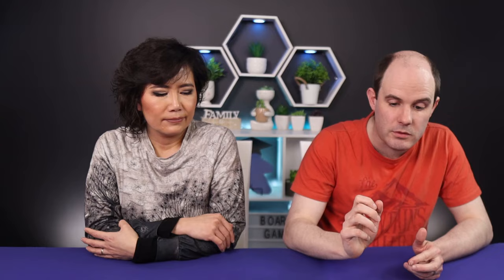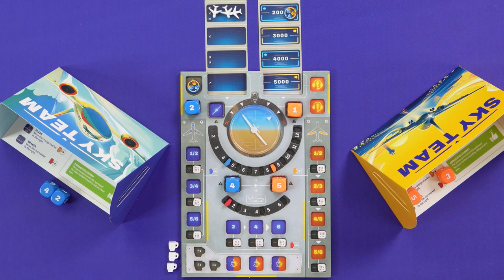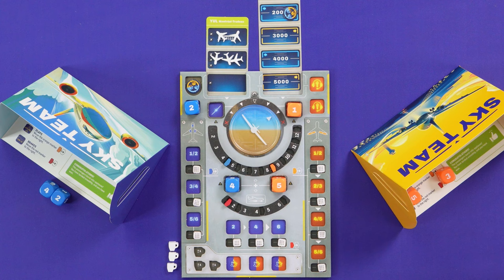I deliberately placed that early so Taren can plan ahead. I want to put my five here on the engines to gain speed while it's clear. Four plus five is nine, which puts us in the two-step speed range. We might be going a bit fast, but we'll be slowing down as the game goes on as we start raising flaps.